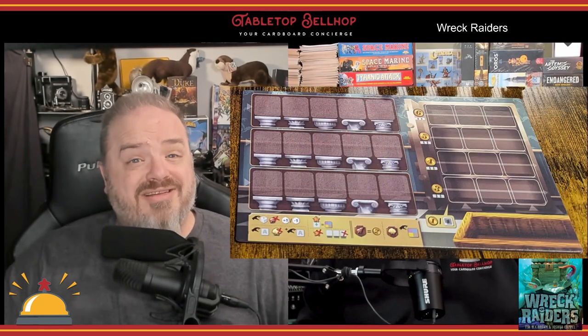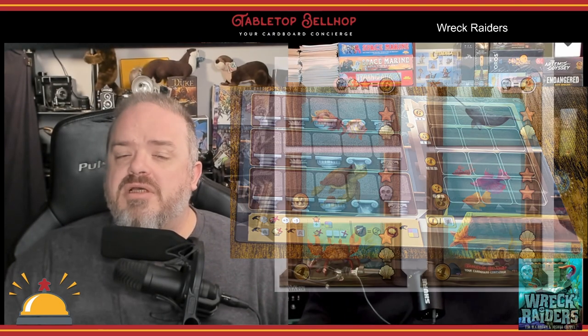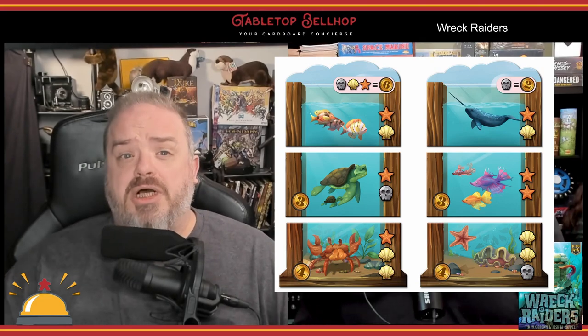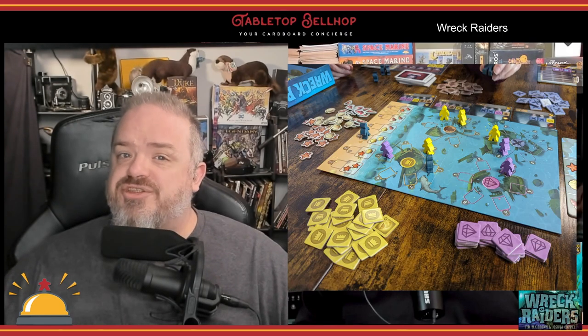The component quality in Wreck Raiders is great. You get the cute crabs, cool-looking diver minis, thick cardboard player boards with some great reminder iconography on them, thick tile aquarium pieces in three different shapes for top, bottom, and middle, very clear cards, and a slew of treasure tiles. The rulebook's excellent and thin enough that you can probably get them read and be ready to play your first game while the other players punch out the cardboard. That's actually what we did, and it worked. Since we're talking rulebooks, let's move into an overview of play.